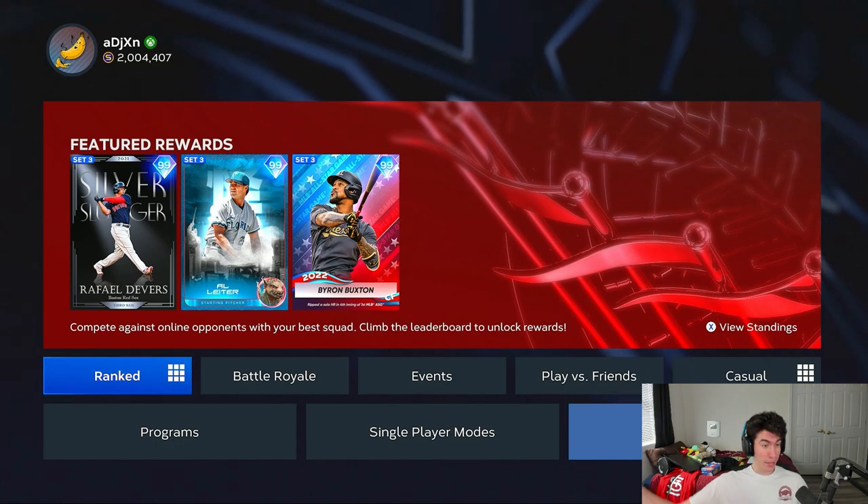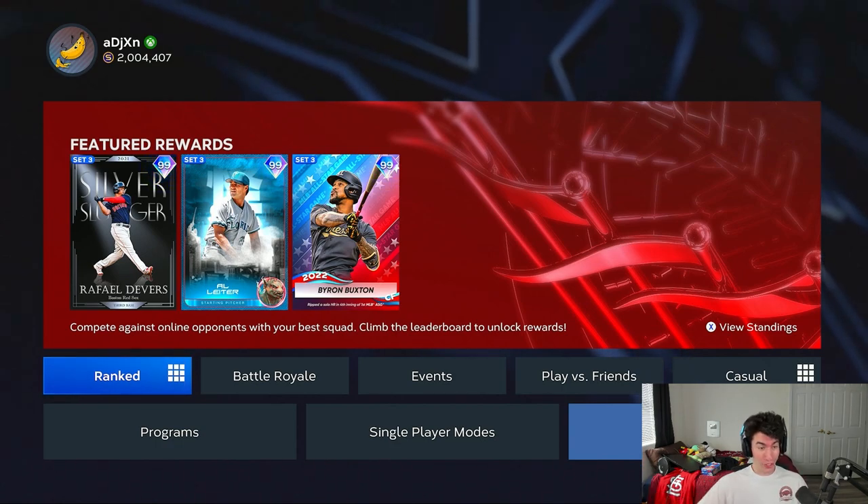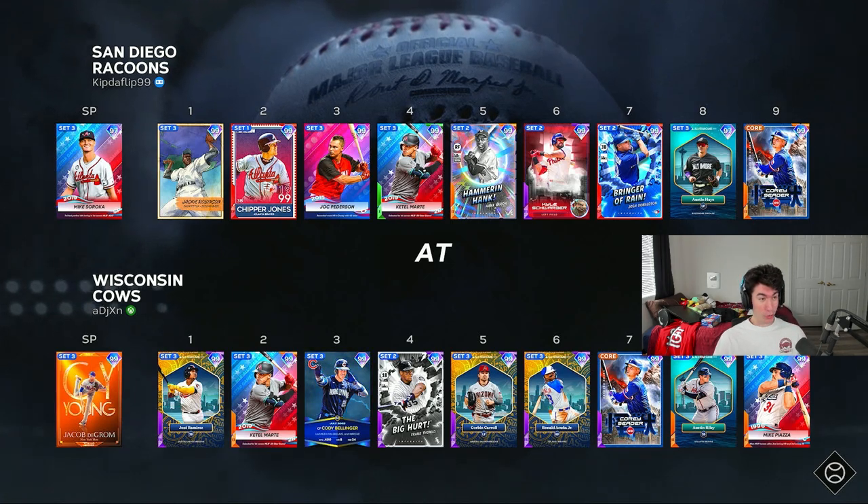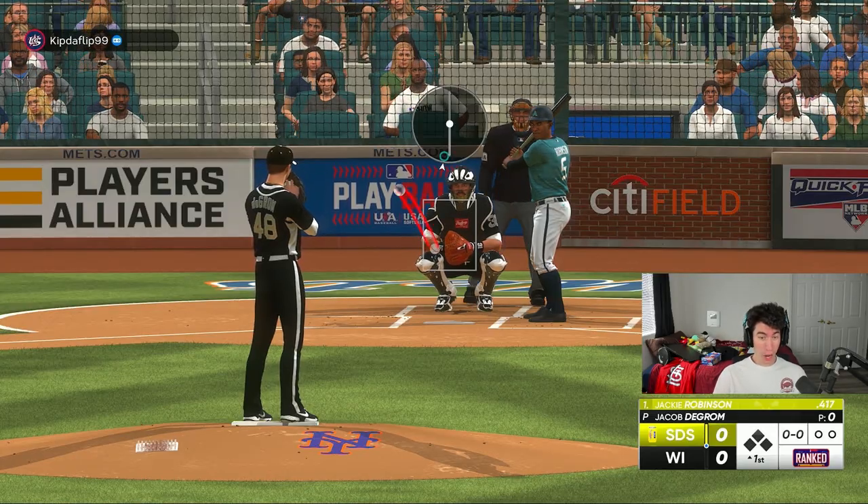I want to win every ranked seasons game I can because those are the new World Series rewards. We're the home team so we get to pitch first with 99 deGrom. He's facing off against Mike Soroka, and to start I just want to go through every pitch.